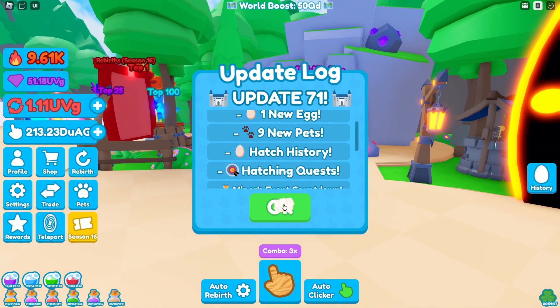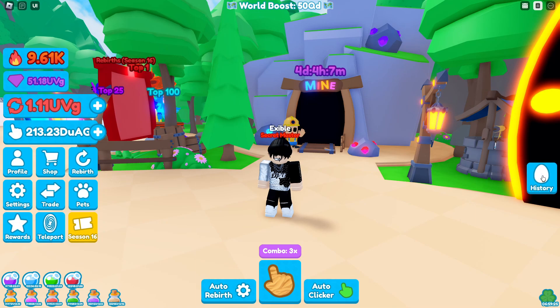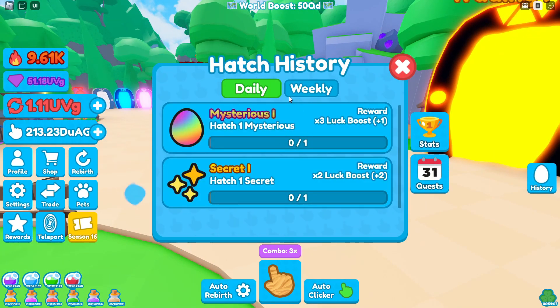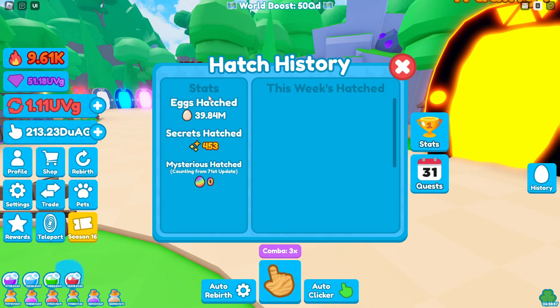If you guys see on the right side of your screen, you have this little history egg. You click it and it will show you your hatch history. I've hatched 39.84 million eggs, 453 secrets hatched, and zero mysteriouses hatched — and this is counting from the 71st update. Then if you go here, you have the quest: if you hatch one mysterious, which is the daily quest, you'll get a times three luck boost, and if you hatch a secret, you get a times two luck boost. I really like the stats here — you can see what you've hatched out the week and then what you've hatched overall since this update.